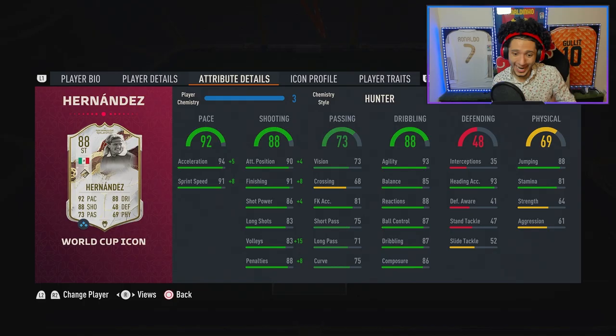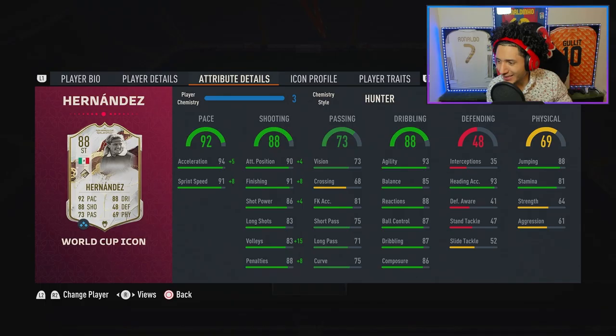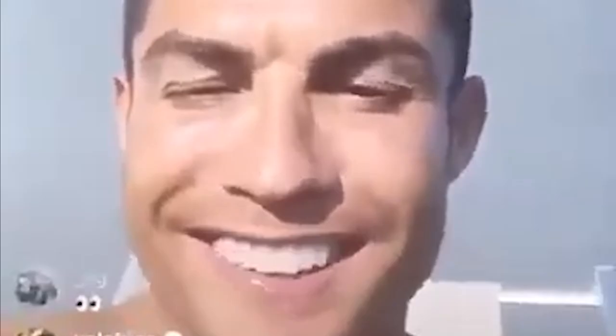Dribbling at 88. You could put something to boost his dribbling, but check this out: 93 agility, 85 balance. Keep in mind he's five foot nine — he's not tall, so he won't be clunky. 88 reactions, 87 ball control, 87 dribbling, 86 composure. Round of applause for that dribbling.